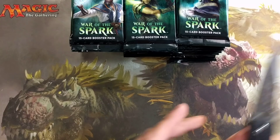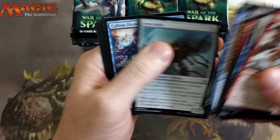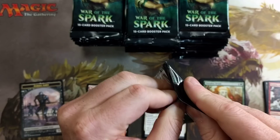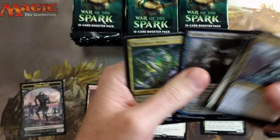I already have a feeling Chris is gonna do better than me — good luck, sir. Yesterday's box was all right — I only got three mythics and I was kind of bummed out about that. But considering the value in this set, what we pulled wasn't bad. I'm really still interested in the print run though, because these boxes are going for $110 a box — that's crazy expensive for a set that just dropped.